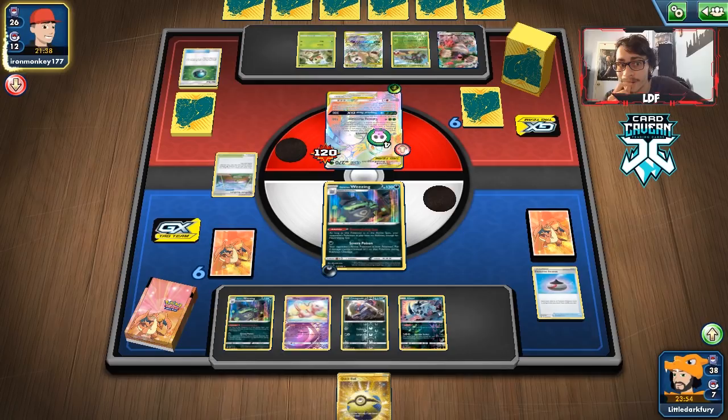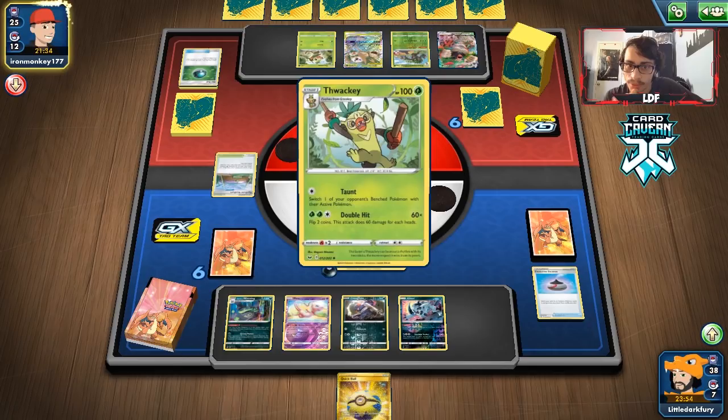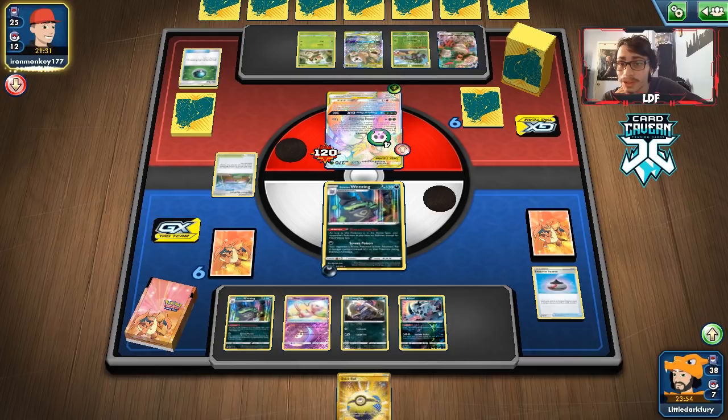Turf Field comes down — that's actually good; it means my stadiums might stick around longer. And Turf Field is NOT Life Forest, which I like to see. They're down three Researches, so they might not draw a supporter unless they have Caitlin or Cynthia. I'm still scared of Mallow & Lana and of course Caitlin/Cynthia to get Mallow & Lana back. But they're down three switches and three Researches — lots of good things for us.